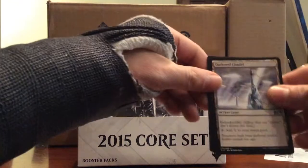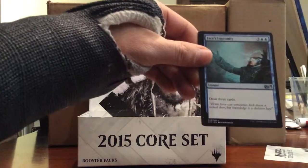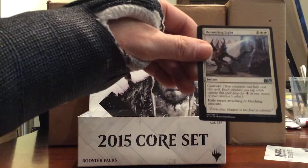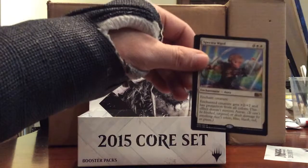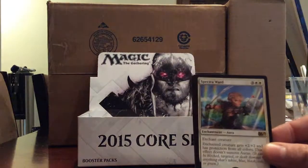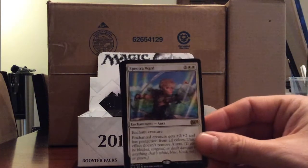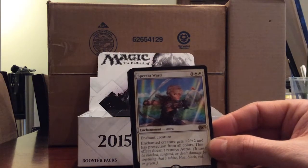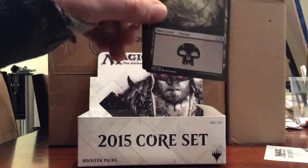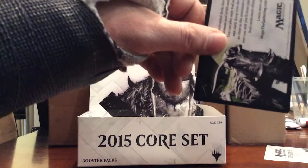Darksteel Citadel, Jace's Ingenuity, Devouring Light. And a Spectra Ward - enchant creature, gets +2/+2 and has protection from all colors. This effect doesn't remove auras. That is not a bad card.